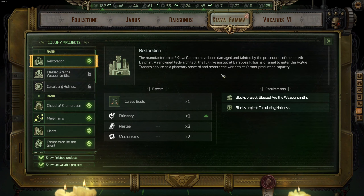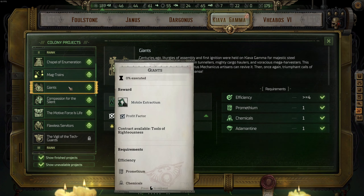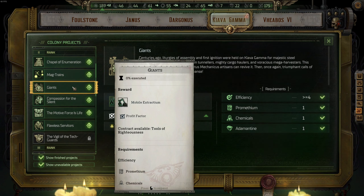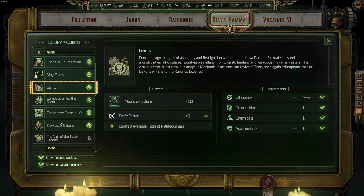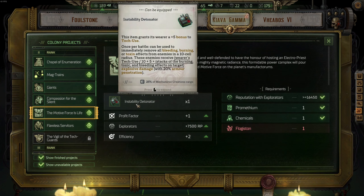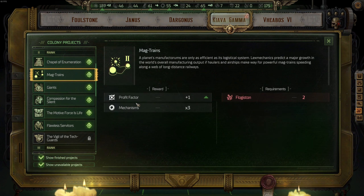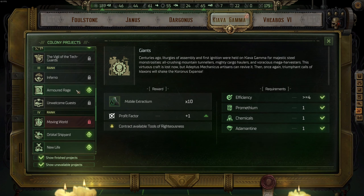I picked Restoration because I was playing with a Sanctic build. For tier two on Kiava Gamma, the most important upgrade by far should be done ASAP — just like the Shield of the Emperor on Dargonus. The most important upgrade is Giants, where you get 10 Mobile Extractiums so you can dig planets, get resources, and upgrade your colonies faster. This is the second most important upgrade in the game — first is Shield of the Emperor, second is Giants from Kiava Gamma. After that, opt for Flawless Servitors for the Motive Forces Life and Instability Detonator upgrade, then Compassion for the Silent to upgrade the Void Ship, and then flat upgrades with Mech Trains and Chapel of Enumeration. But remember, Giants is the way to go.